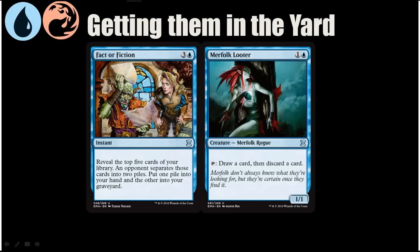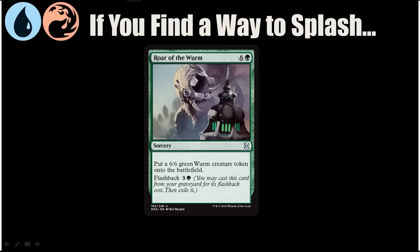This is how you want to get these cards in your graveyard in addition to casting them. Fact or Fiction and Merfolk Looter are both good ways of throwing cards into your graveyard. Fact or Fiction is just a great card in general — it's going to net you several cards one way or another, and if your opponent is playing against you and you reveal three Flashback cards and two lands, your opponent just wants to facepalm. Merfolk Looter is great because it helps you draw into your Burning Vengeance while also allowing you to discard Flashback cards or whatever else you want to discard. If you can find a way to splash, Roar of the Wurm is a pretty big payoff — it's amazing in this deck because you can tutor it with Quiet Speculation and then have a 6/6 wurm on turn four.